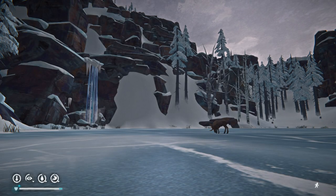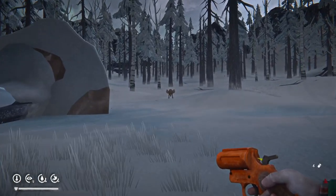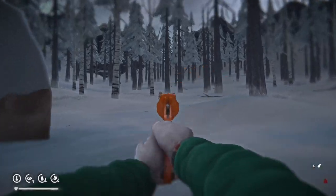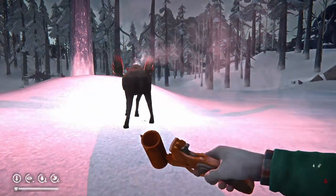If you get too close to a moose they'll put their antlers down and start stamping their hooves. If you back away in time they'll lose interest, but if you get too close they will charge you, and like with the bear, your best defense in this situation is the flare gun.